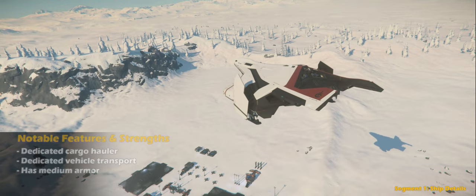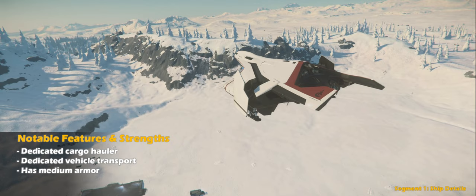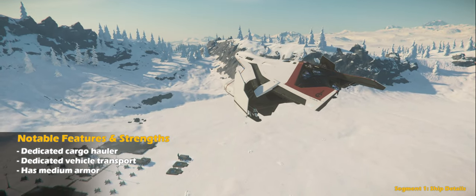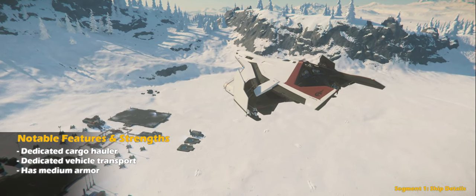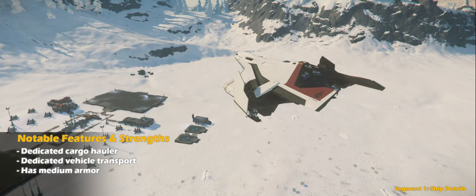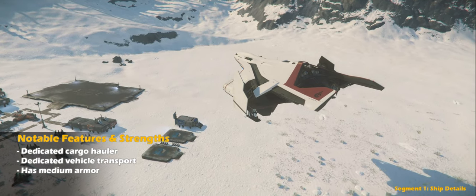As far as notable features and strengths, this ship is a purely dedicated cargo hauler and vehicle transporter. It can carry a massive load of cargo per run and is considered to be one of, if not the premier vehicle transporting ship available today. I'll be honest — if I need to move vehicles in any considerable quantity, this is the ship I would be looking for.